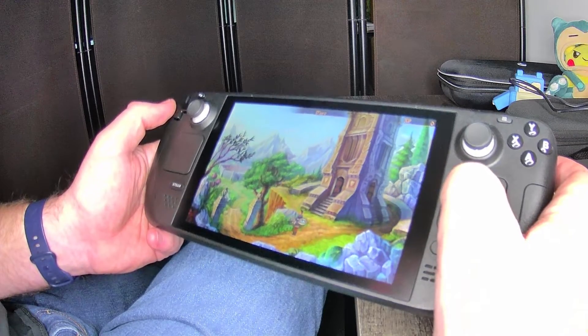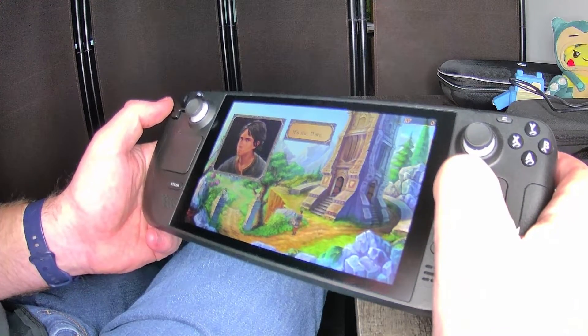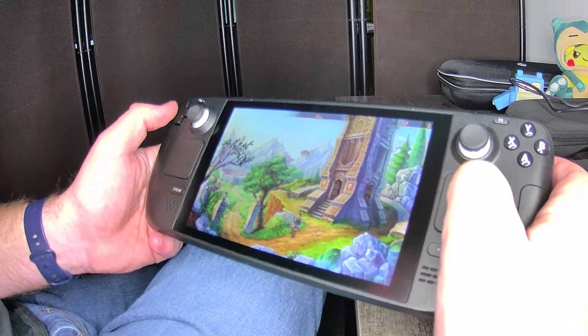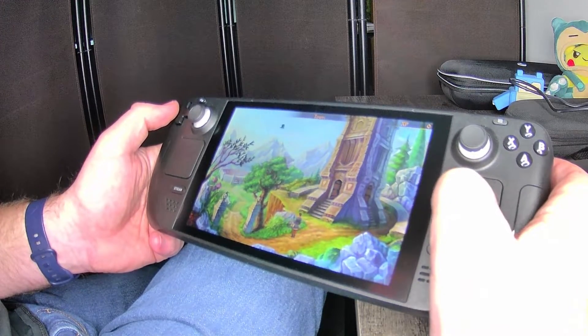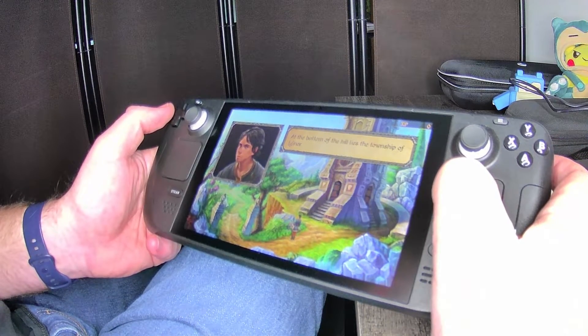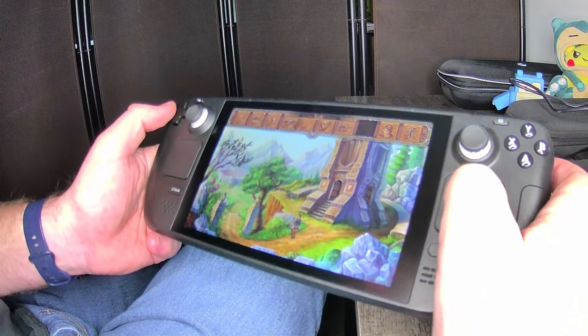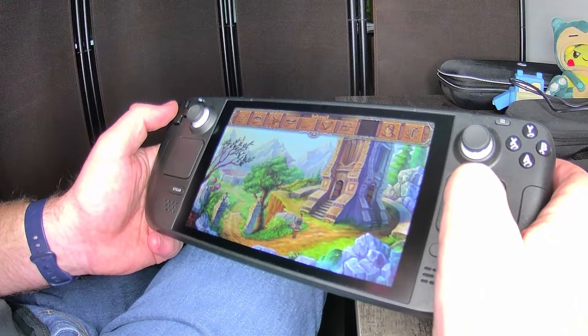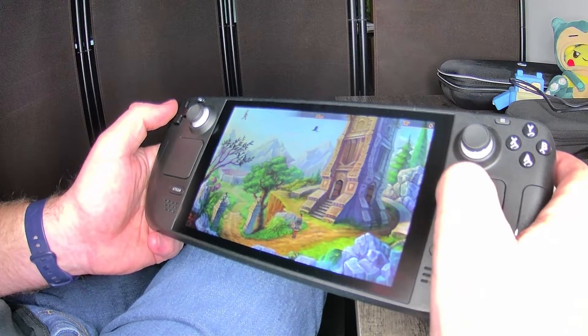Let's see what a tree says: "It's an ordinary tree." Let's look at myself: "It's me, Dark." I find some of this enjoyable. I don't play point-and-click games much. "At the bottom of the hill lies the township of Iginor." So now we're going to stop the look mode — I don't have anybody to talk to, so we're going to walk.